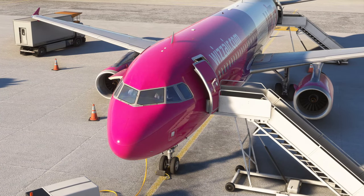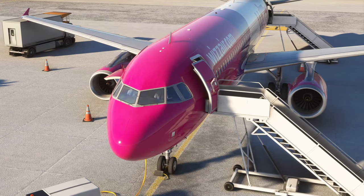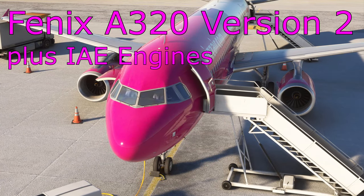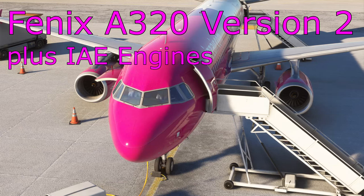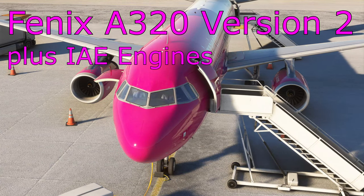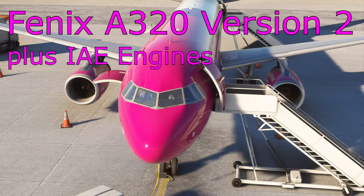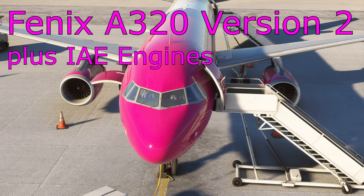Hello everyone and welcome to another video. Here we have the Phoenix Simulation version 2 Block 2 A320 aircraft for Microsoft Flight Simulator. This is a huge update to one of the best A320s ever produced for home flight simulations, and today we're taking a look at what is involved in this new version.